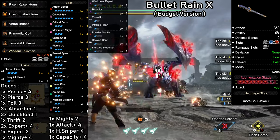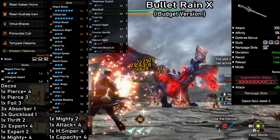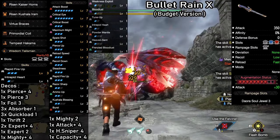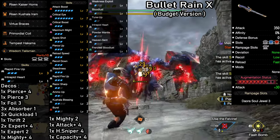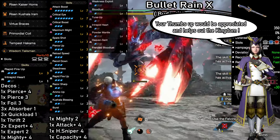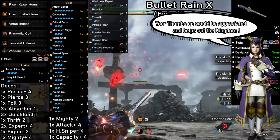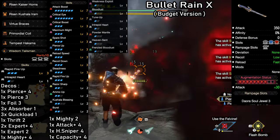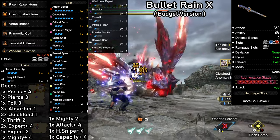Now that we've covered everything, let's take a look at the augment-free budget version. All of the essential skills are intact — you can see that this build is very complete without any augments. The only big difference is that we're missing Mail of Hellfire and Coalescence for extra damage, and Evade Extender for added comfort. Aside from that, it stays nearly the same. This is a build with a very strong starting point.